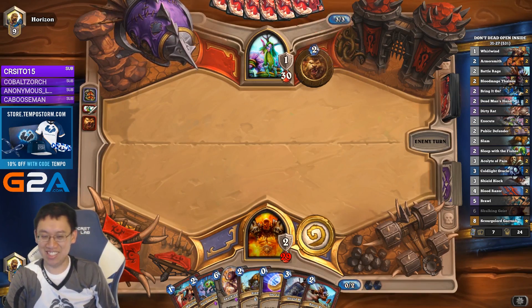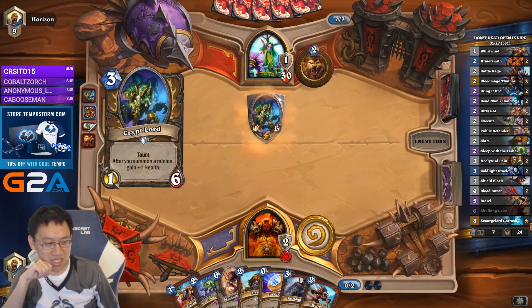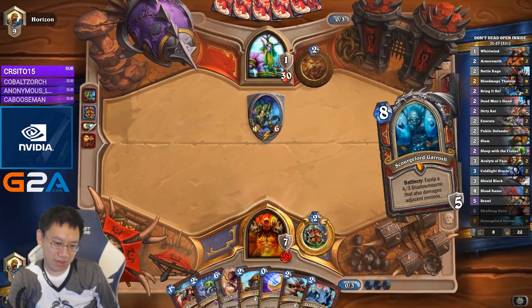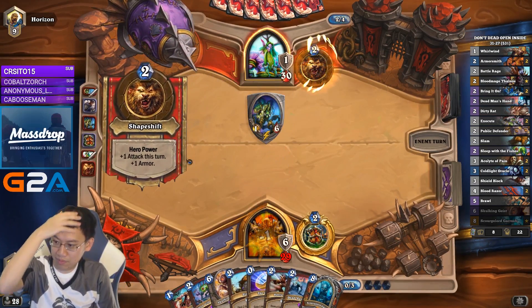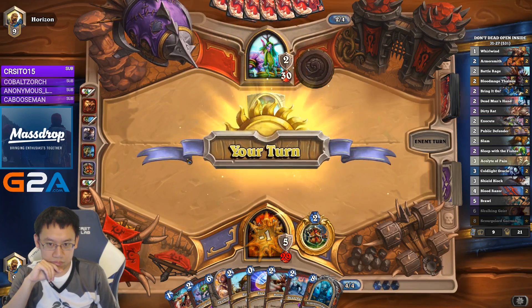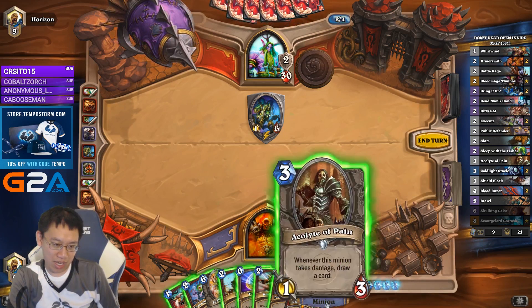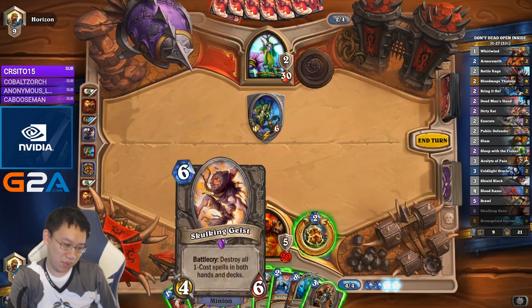We got this — 5-0! By smashing on everyone's favorite — Whoa, Crypt Lord! Is it a really bad Token draw or is it the mid-range Druid? If I play Acolyte of Pain, it would cause me to overdraw. So we'll just Slam, Hero Power. Next turn it might be Coin Geist.